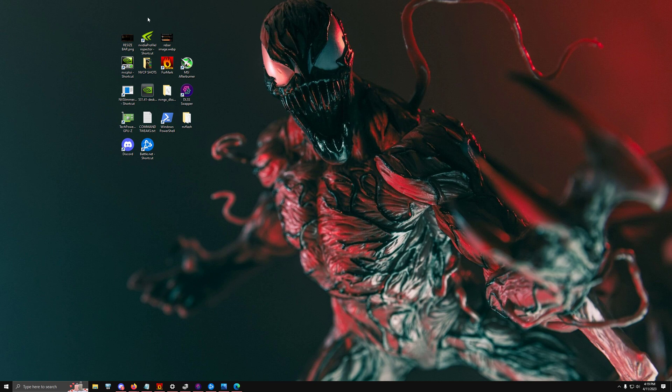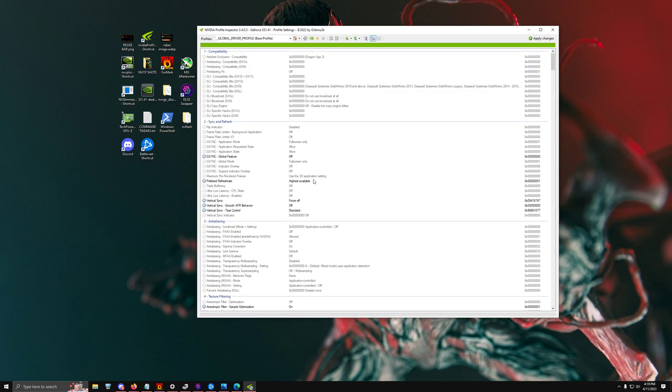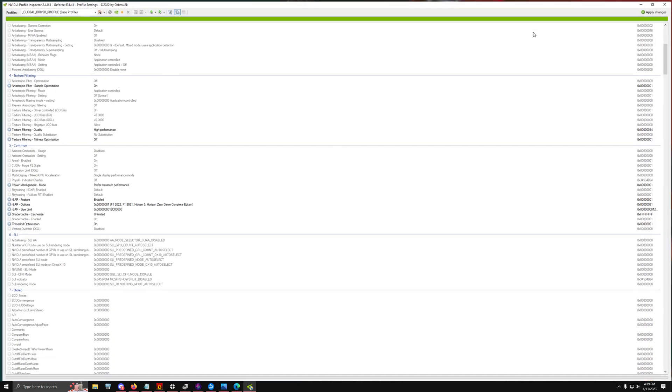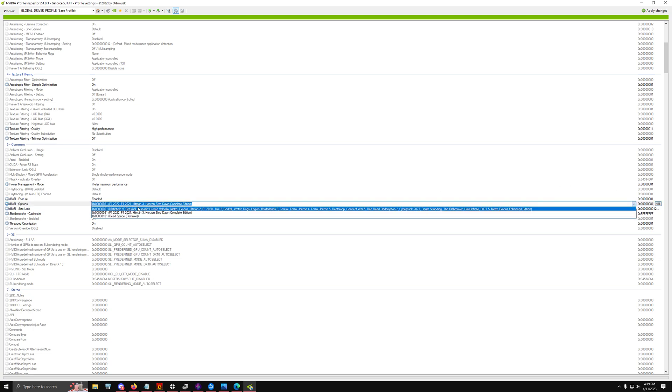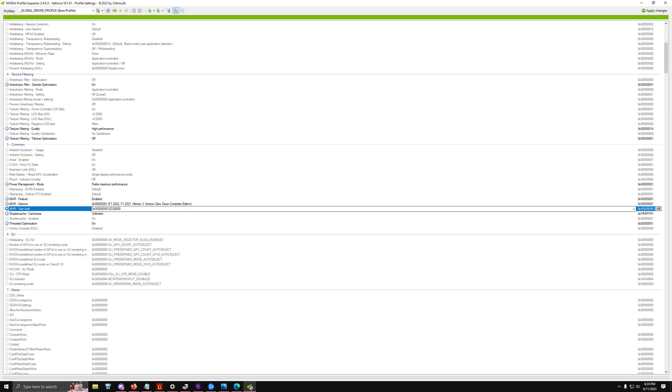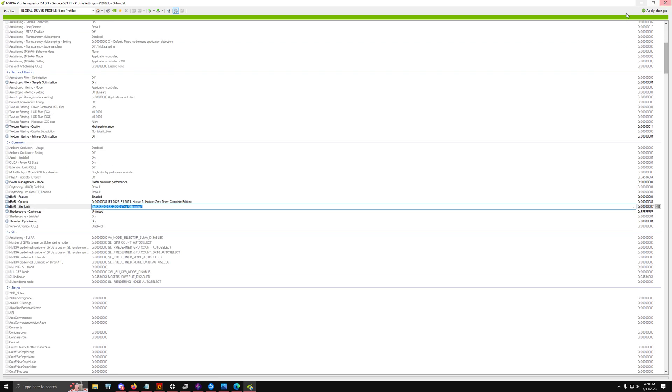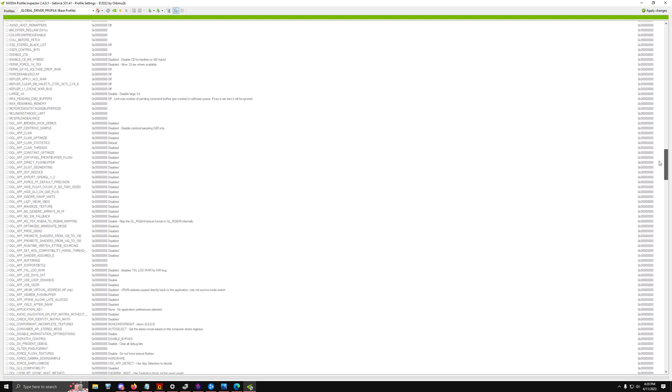Download a tool called Nvidia Profile Inspector. Once open, go to the very bottom of the Common tab and click Enabled. Some people recommend the Assassin's Creed or Battlefield 5 profile; I use the F1 2022/2021 version with the Rift Breaker for the size limit — I found that gave the best performance. Test it yourself and make sure the game you're enabling actually benefits from this feature, then hit Apply.